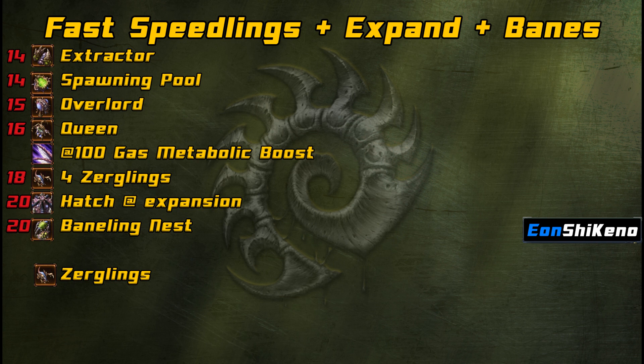Also against Protoss, for a forge fast expand, sometimes you can get it to work if they have bad building placement or only one pylon powering everything up. So scout out your opponent to see what they're going. But in ZvZ, I don't really think it's that big of a deal to even scout your opponent if you're going for this build. The one build that does really well against this Baneling Bust is whenever your opponent goes for a hatch first and quickly throws up a Spinecrawler at the expansion, plus a quick defensive Baneling Nest and skips speed — so they have like three or four banelings, a Spinecrawler at the front, and queens on the ramp. That's probably the hardest build to deal with if your Zerg opponent goes with that, so keep an eye out for that one.